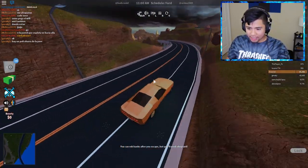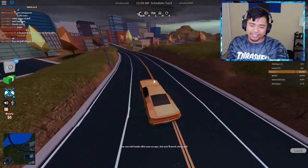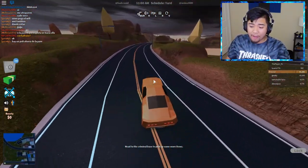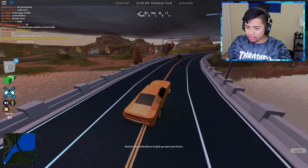Oh my gosh, guys — this rain is making the freaking roads a little bit slippery and it's hard to control, but it's okay. We can do it for the boys back home. Here we go, guys. We're going to be hitting the freaking ramp at full speed using this level five engine on this Mustang. Hopefully we can get inside. If not, I'm going to be a little bit salty.